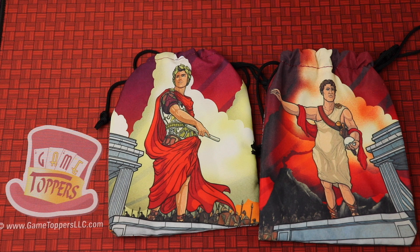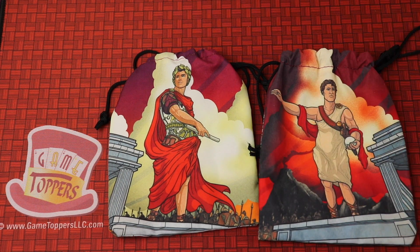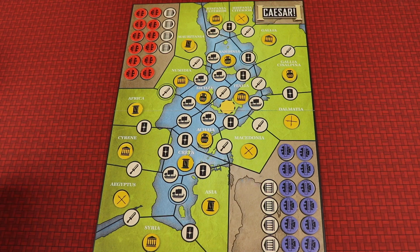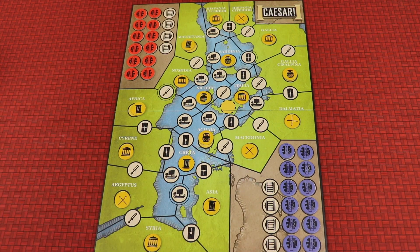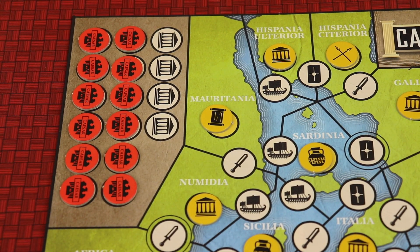In Caesar Seize Rome in 20 Minutes, one player will be Caesar and one player will be Pompeii, and you both get these really nice bags that have your tokens in them. Here is the board set up — it's a randomized setup with some bonus tokens. One player sits on each side, and it's a race to be the first player to place all your influence tokens on the board. The first one to do that wins immediately.